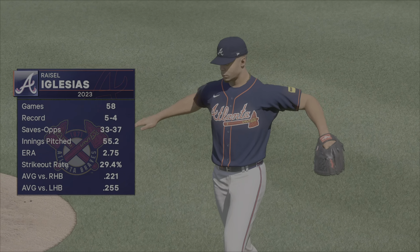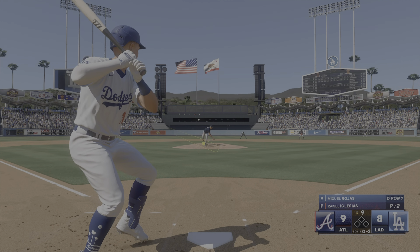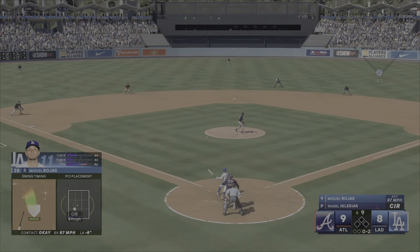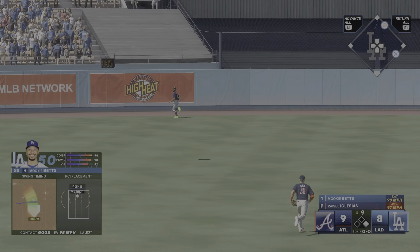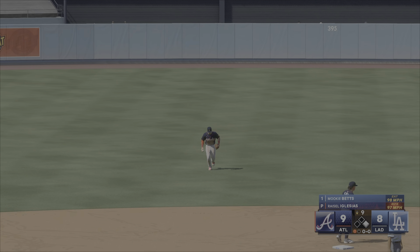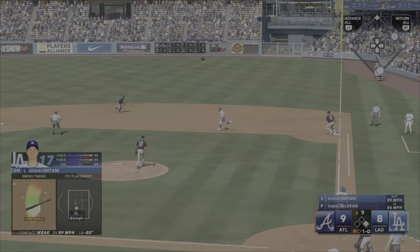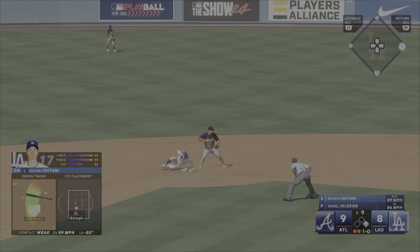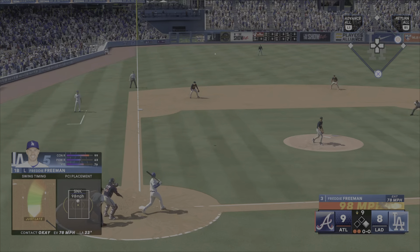Back now, and on the mound the closer, Rysell Iglesias. Save opportunity for him right here. Round ball from the middle — that's a base hit. The tying run is on with a leadoff single — I'd say a mistake. Here's the shortstop at the plate, Mookie Betts. Swing and a high fly ball — that one out towards left center field, way back there — grabs it right up against the wall. Round ball right side — could be two — off-balance feed, there's one — out there, but that's all they'll get. They got that out at second base. Now here is Freddie Freeman.